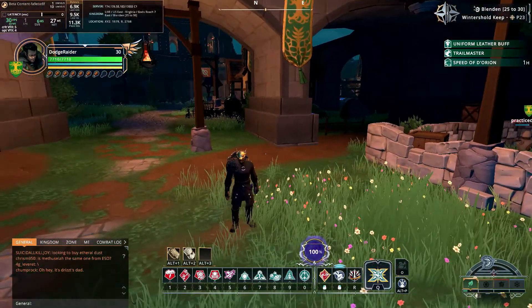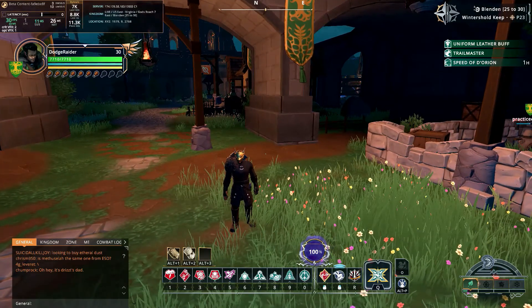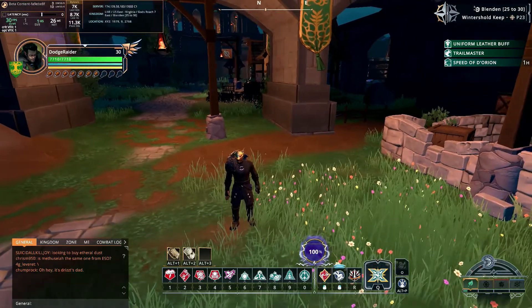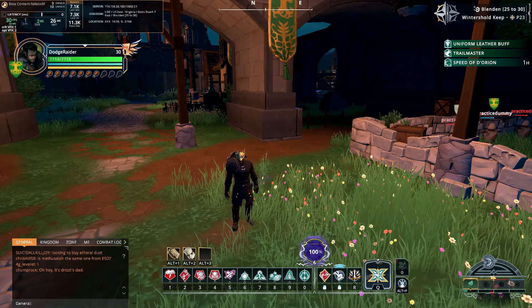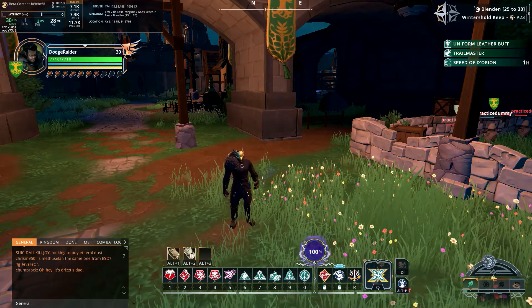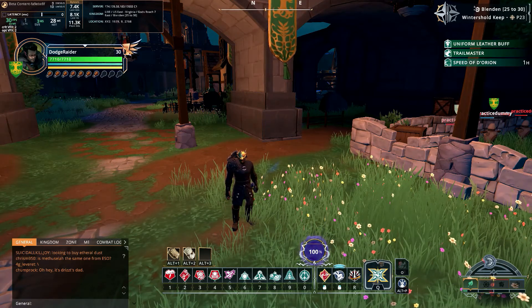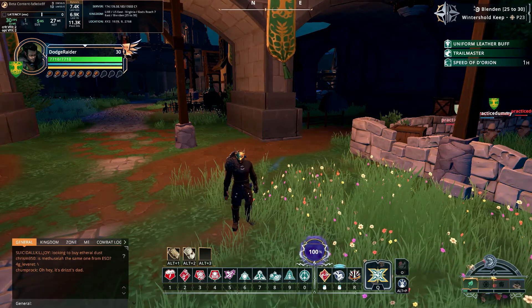Stormcallers are a type of druid. The three races you can use to play a druid are the half-elf, which I've chosen, the fey, and the wood elf. When you think of druids, you think of forest-dwelling creatures and healing — and they do have a very good healing promotion called the Earth Keeper. But what we're playing here is the stormcaller, which is the full DPS spec.